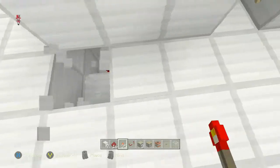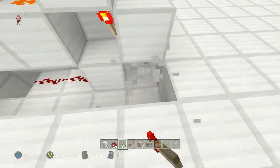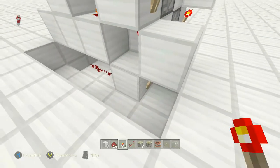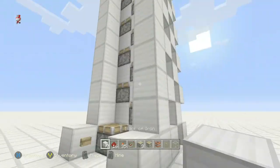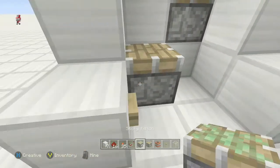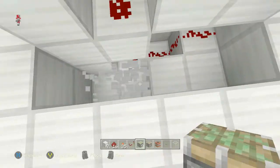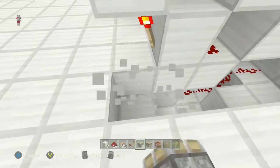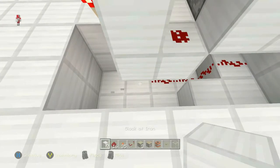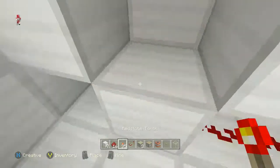Come to the inside here and place redstone torches going all the way up. This is where it might get a little confusing — you have to dig it out right here. Where you place the redstone underneath, you need to place a torch there to turn off the power. Same for the other side — dig it out, find where the redstone is going, and place two torches right here and right there.